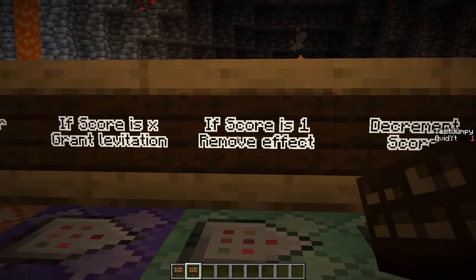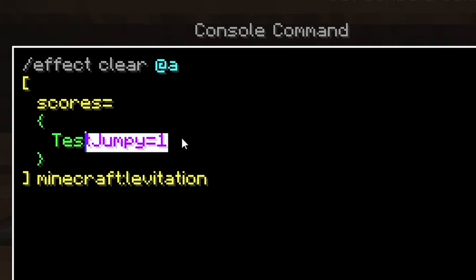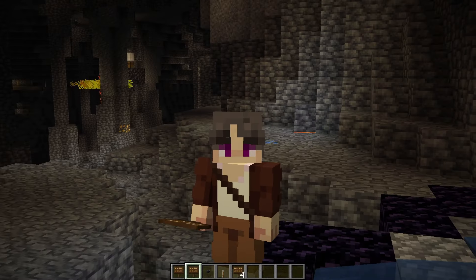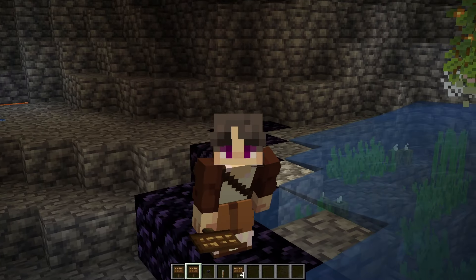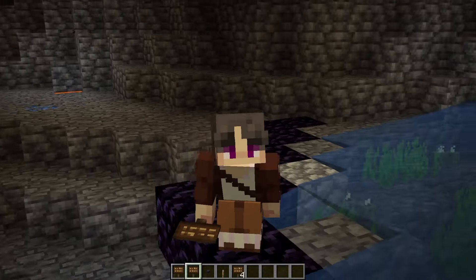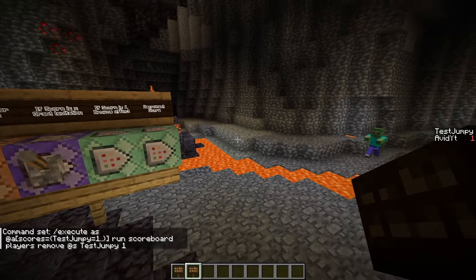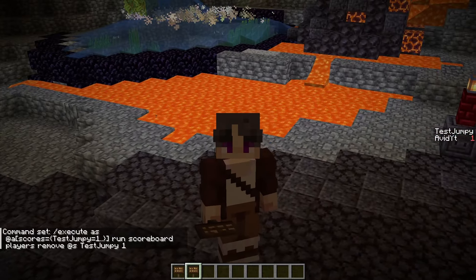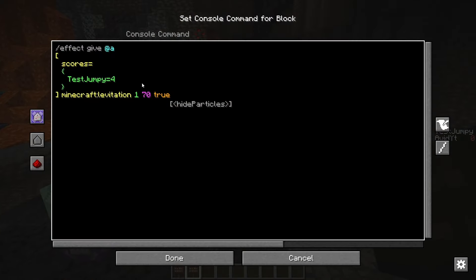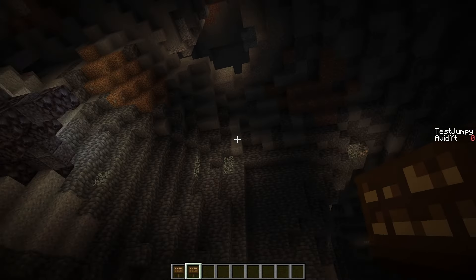Immediately after that, I have a chain command block that removes the levitation effect if the test jumpy score of any player is equal to 1. Why not 0? Well, because that would remove the levitation effect from every player on the server pretty much, which means levitation just doesn't work anymore across your whole server. And finally, the last command here will just remove 1 from the test jumpy score of every player every single tick. So what this is doing is applying levitation 70 for only 3 ticks, which means we can still get the punchiness but we don't hit our heads on the ceiling.